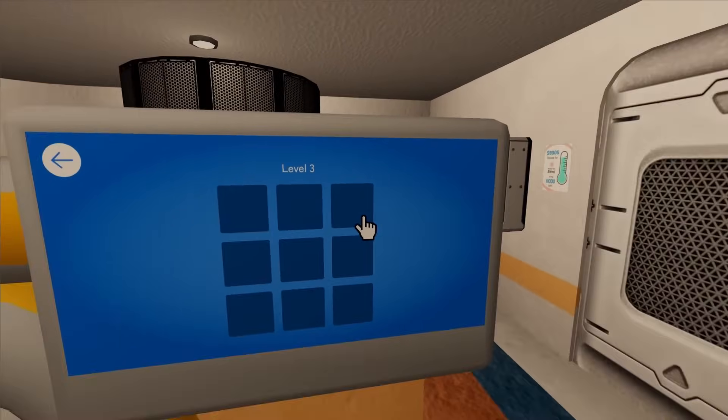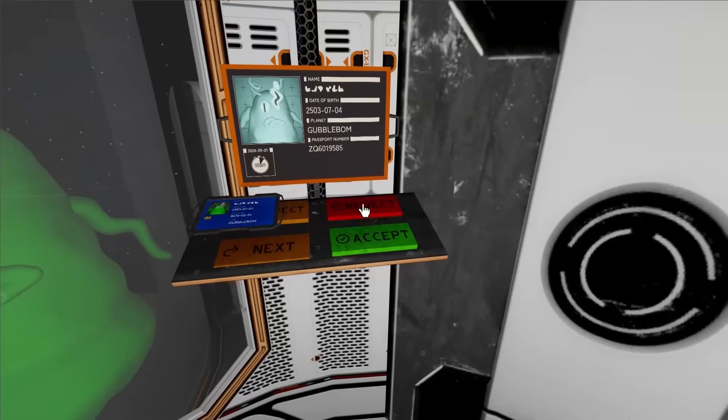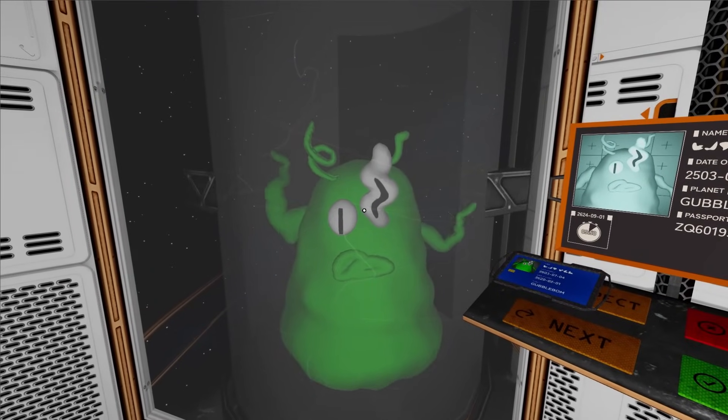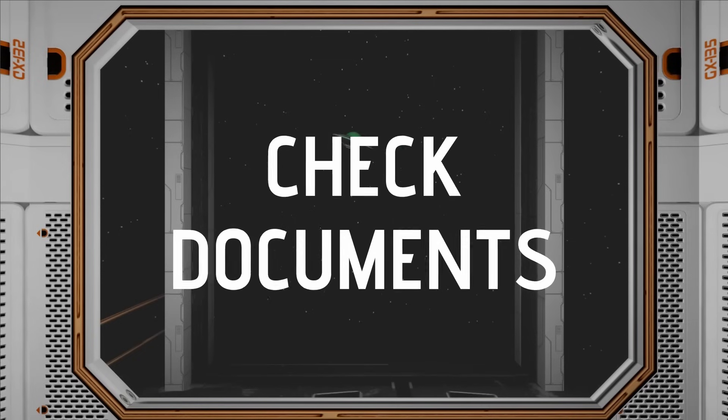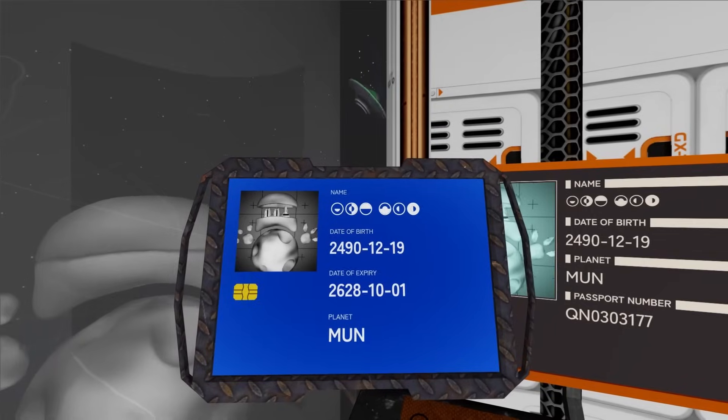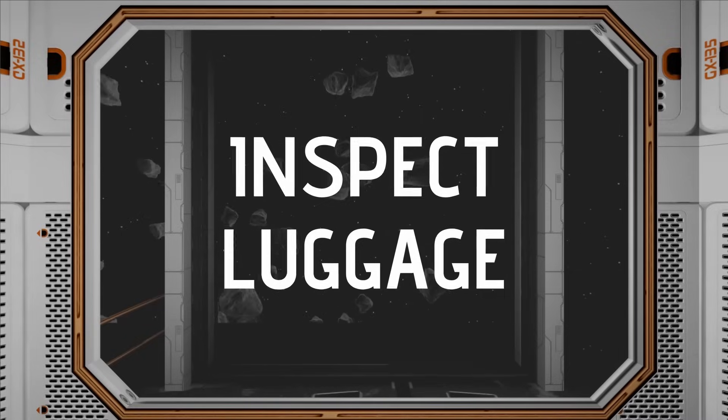The game never assumes all aliens are threats or all humans are trustworthy, leaving those judgments entirely up to you. With additional minigames breaking up the rhythm and full VR support for those wanting total immersion, Stellar Checkpoint turns bureaucracy into something unexpectedly compelling.